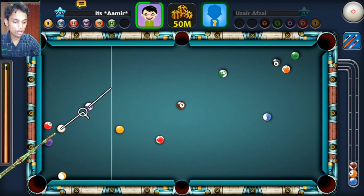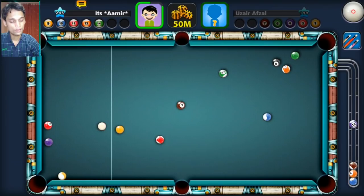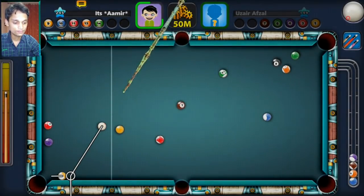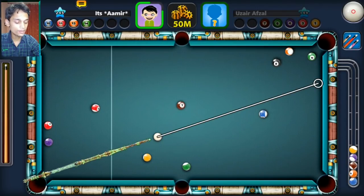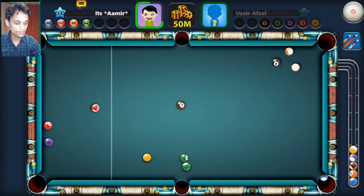Bottom right pocket, long bank shot. I honestly don't know if this is all luck or I'm actually back to back with such cool shots. I didn't want that to go in, actually. I want to clear that orange ball, so I'm going to go from the bottom right and hopefully this will clear it.